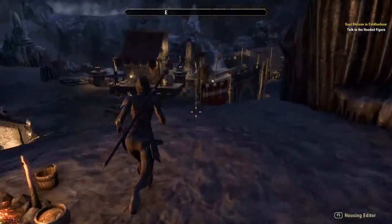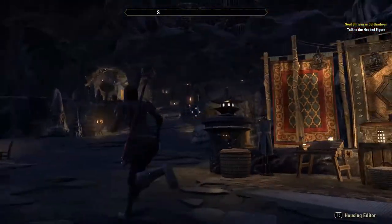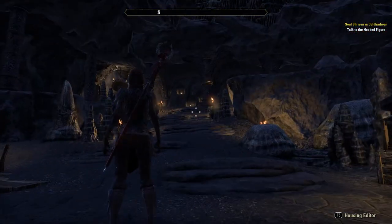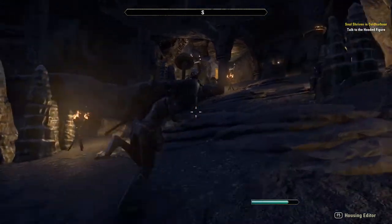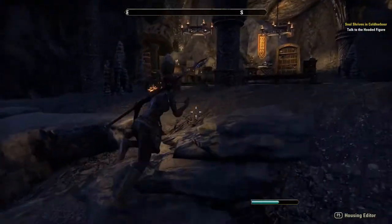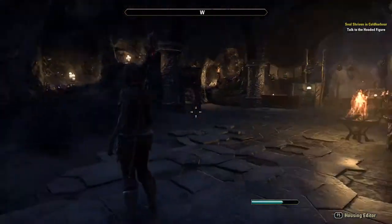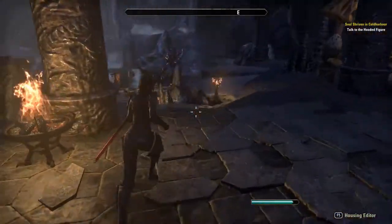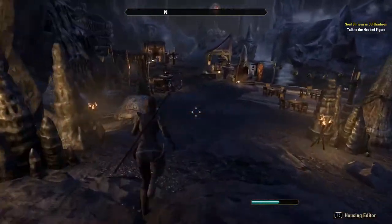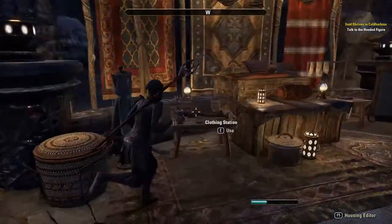I tried to keep all of the crafting stations and service things close together in one central area so there wasn't too much running around. So up here I've got the cooking station, the enchanting station, the alchemy station, the woodworking station, the clothier station, and the outfit station.